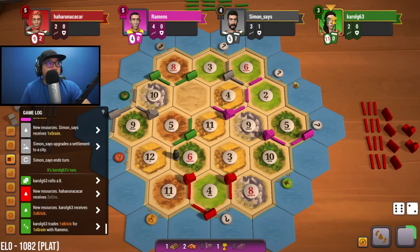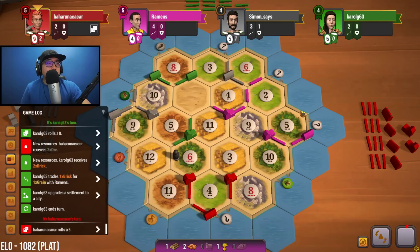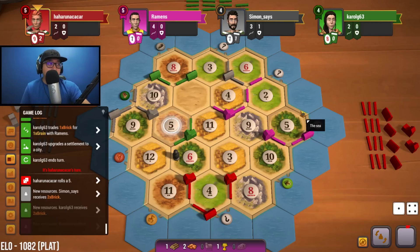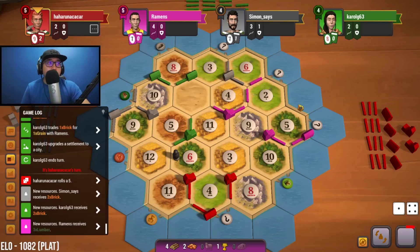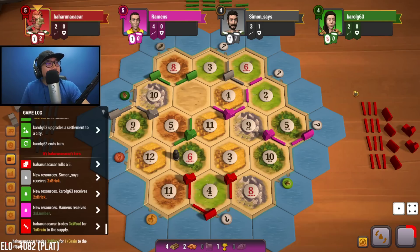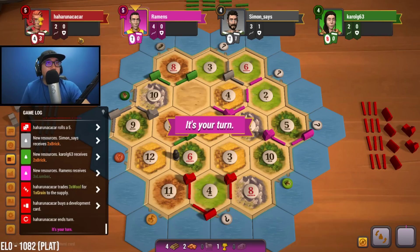Oh wait — I thought that was sheep. I don't know what I'm doing, I'm an idiot. I shouldn't have done that. Now I have a brick to trade for sheep. I could do a three-for-one trade — I saw it and I thought it was sheep. My brain read it as sheep even though there's a picture of a brick there. Good job brain. Red's buying devs.